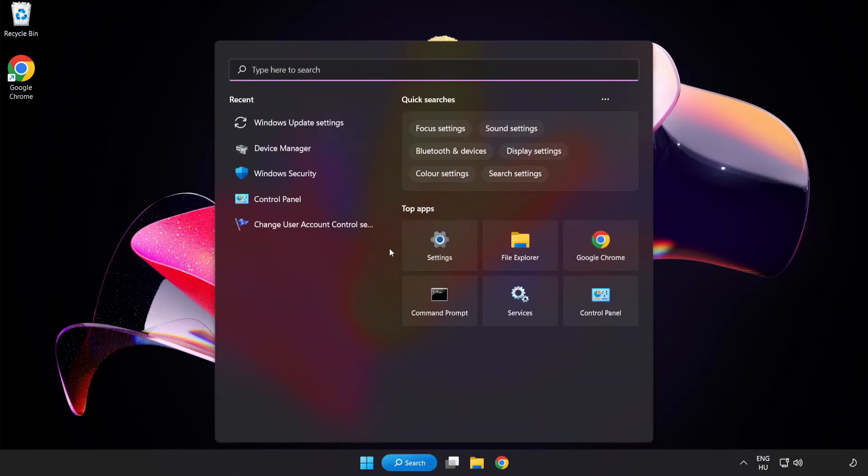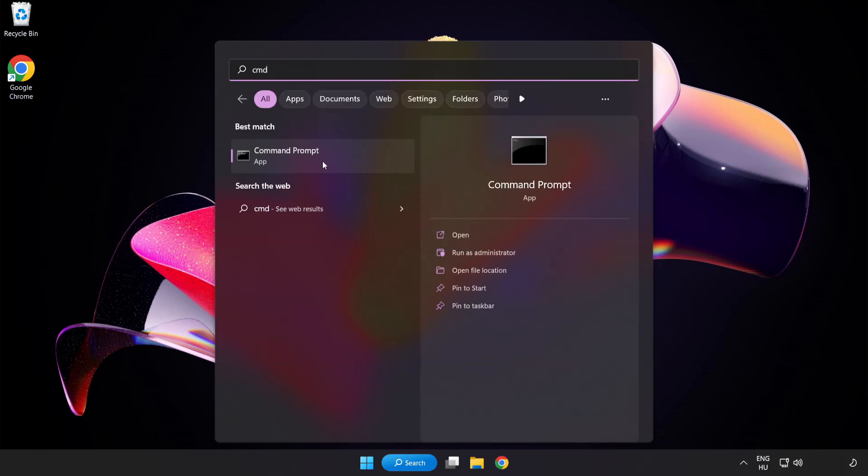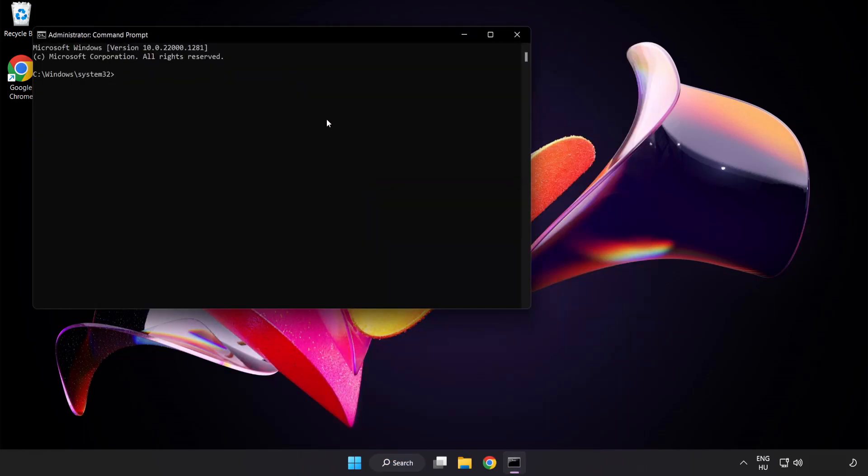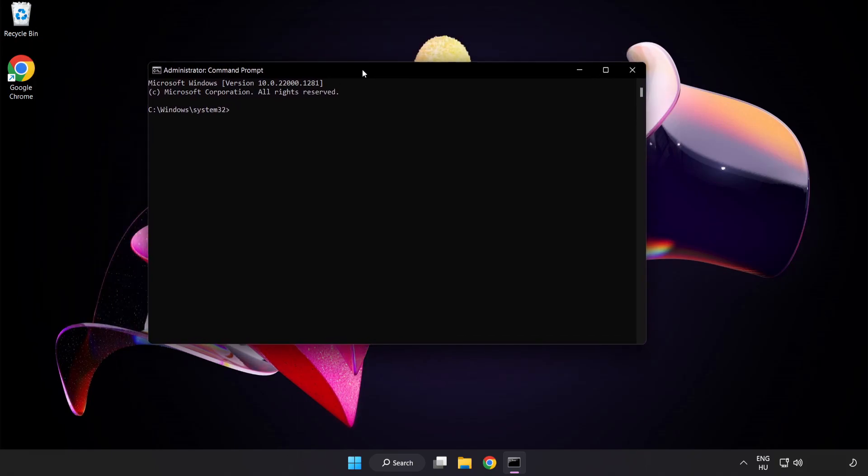Click the search bar and type CMD. Right-click Command Prompt and click Run as Administrator. Type 'sfc /scannow' and wait for the process to complete.